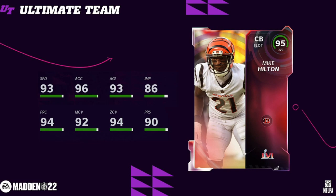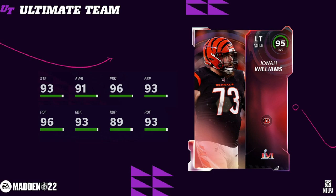Mike Hilton — this is a pretty good card. 93 speed, and he fits Bengals and Steelers theme teams. Mike Hilton, 95 overall: 93 speed, 94 zone, 90 press, 92 man coverage. In terms of the other Bengals corners, Eli Apple got a 92 or 90 overall card.